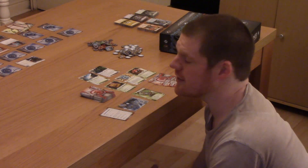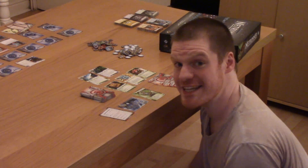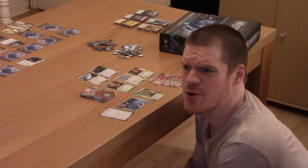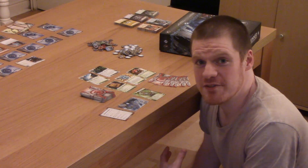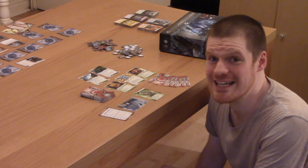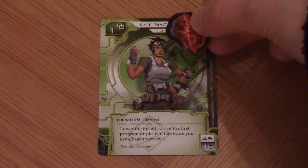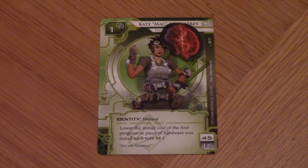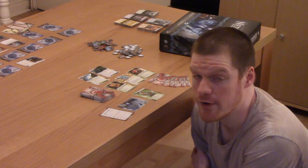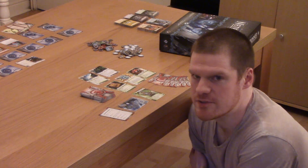You do have to be careful when running on servers, as some ice cards can be particularly nasty, and some traps can end your turn, clean you out of credits, or damage you. When you suffer damage you have to discard a card; if your hand is empty and you suffer damage, then you are killed. This makes the third damage type — brain damage — extremely dangerous, as you are not only forced to discard a card but your hand is permanently reduced by one. You don't want to get brain damage. It's like in real life.